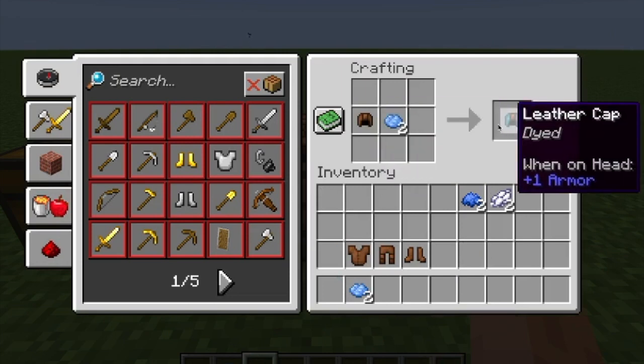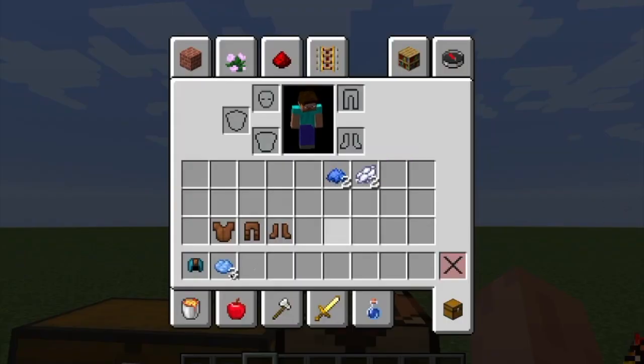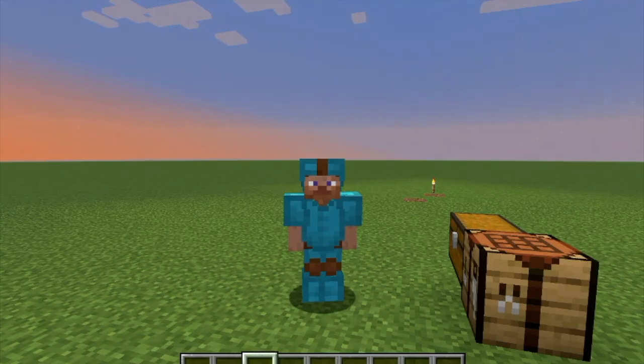You have a leather cap that is dyed. Go ahead and do that to the rest of the armor and you'll have a full set of dyed leather armor. This is my full set of leather armor dyed with the color I chose. You guys can create any other color that you want by mixing a vast variety of colors that Minecraft put into the game.